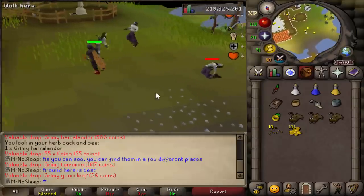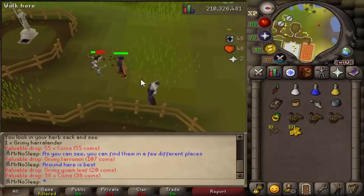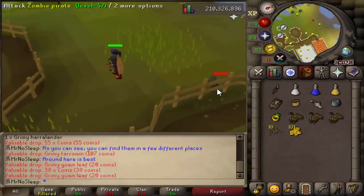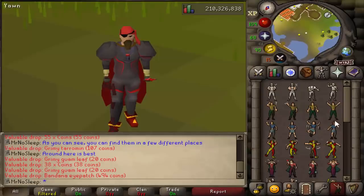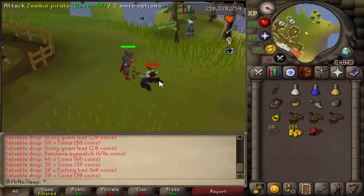The max hit from these zombie pirates is only a six, so I wasn't really bringing that much food for this video. I was rocking full obsidian, so they weren't hitting me too often. Occasionally I would just bring one anglerfish and that would be good enough. On average I'd say every single inventory was probably roughly 100 to 150 kills.